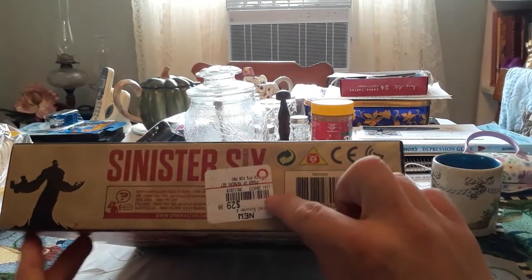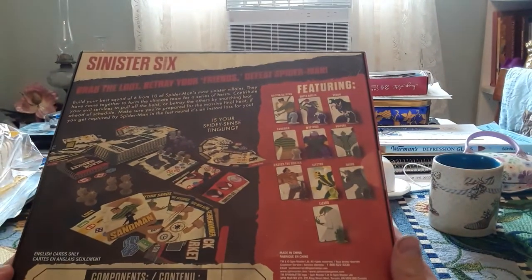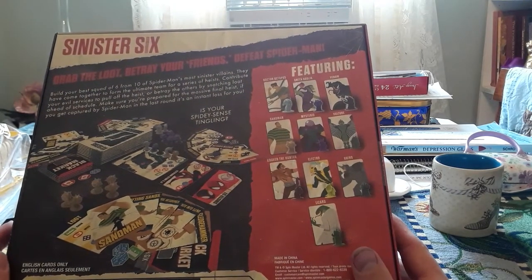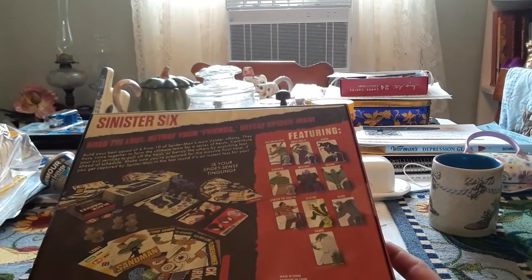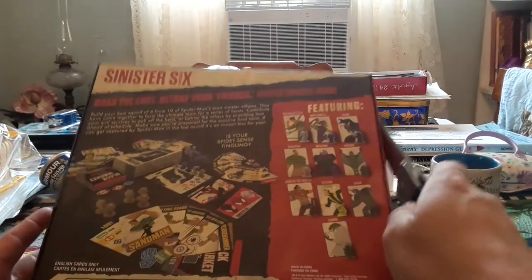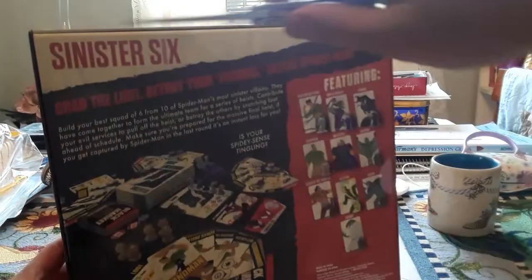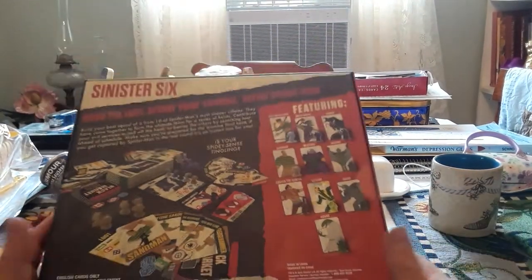This was originally at GameStop for $29.99, but it was on clearance for $19.97. The Sinister Six are Spider-Man's main villains that he's always had to deal with throughout the comics and movies and books and all that stuff. Spider-Man has a bunch of other people he deals with on a daily basis, like working for the Daily Bugle — not the Daily Planet, that's Superman.